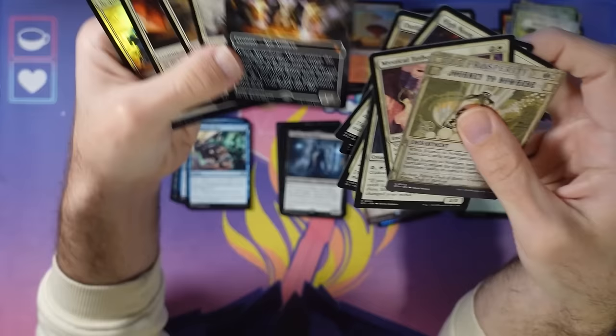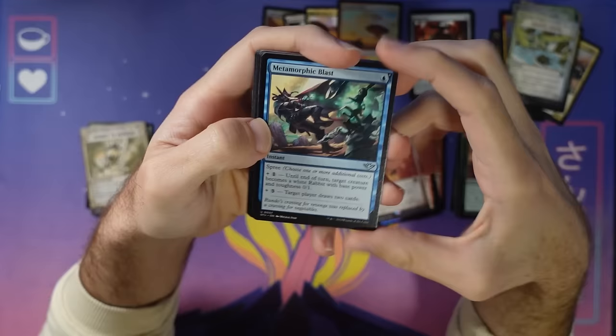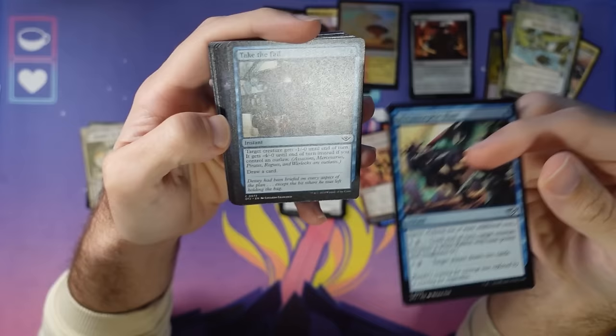White looks all right. It's got Journey to Nowhere and Mystical Tether — two solid removal spells — and Stoneforge, which we can't use, which is a real heartbreaker. It's got some okay creatures. We're going to be looking for about 23 cards to play ultimately, so not everything we see here is going to get played, but knowing what the strong cards are will help us.